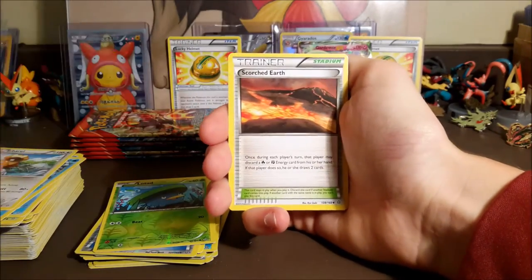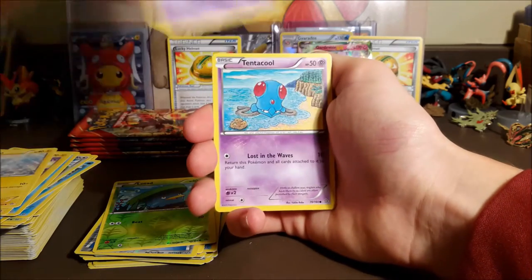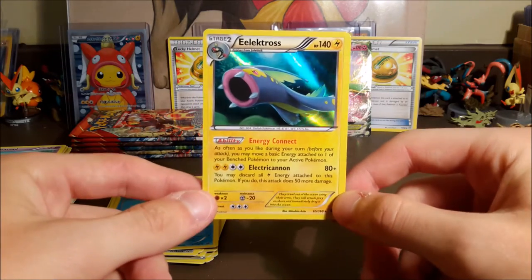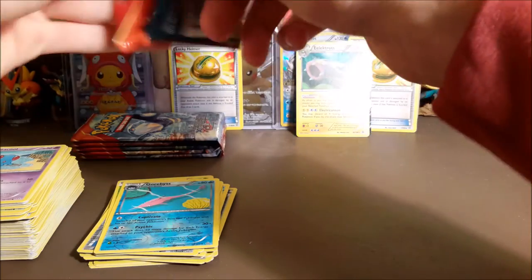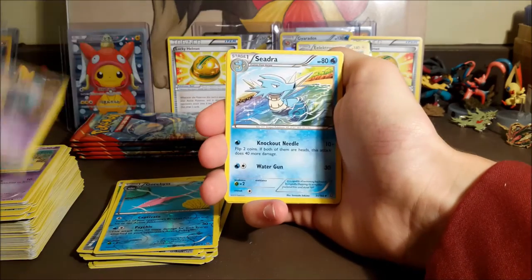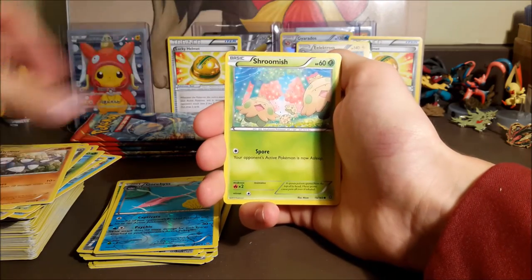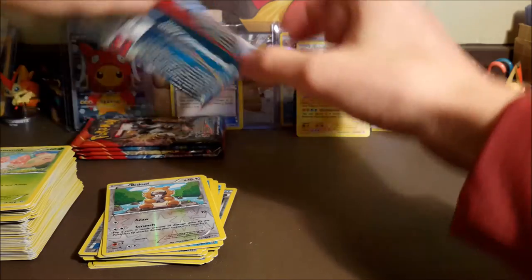Choice Scarf Gardevoir is power. We got Barbaracle, Scorched Earth, Ancient Trait, Electric, Horsea, Chinchou, Tynamo, Nidoran, Tentacool, a reverse Garbodor uncommon, and a hollow Electrode. Now the hollows are coming in — we got three in this part. Still wanting the Swampert or the Sceptile hollows. We pulled a reverse of the Sceptile in the last part. That puts us at five ultra rares for this box — not bad. Nidoqueen, Cedar, Aggron Spirit Link, Treecko, Honedge, Metadite, Drowzee, Shroomish, a reverse Bidoof, and a regular rare Tentacruel — not Tentacool — which I don't think we've pulled yet.